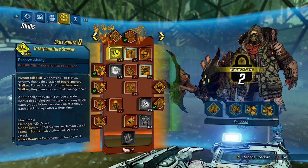Moving on to the first skill, we have Interplanetary Stalker. Whenever Flag kills an enemy, they get a stack of Interplanetary Stalker. For each stack, they gain a bonus to all damage dealt. Additionally, they gain a unique stacking bonus depending on the type of enemy killed. Each unique bonus can stack up to three times, and each stack decays after a short time. Damage: 2% per stack. Robot bonus: 1.5% corrosive damage per stack. Human bonus: 3% action skill damage per stack. Beast bonus: 2% movement speed per stack.